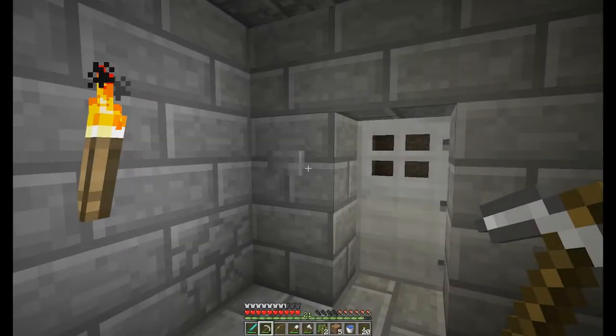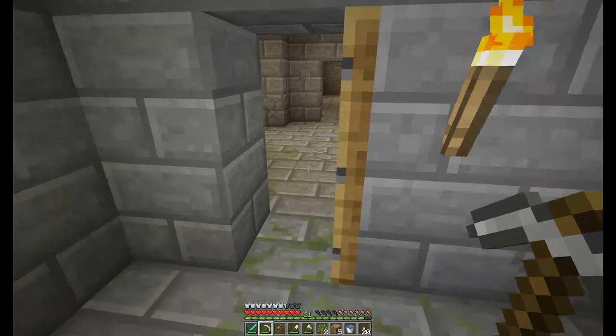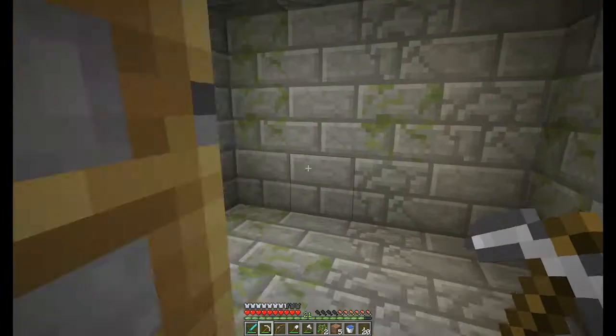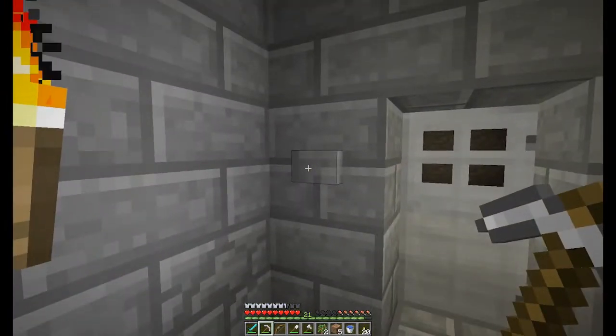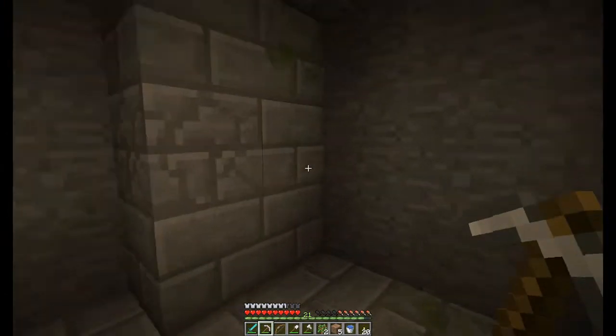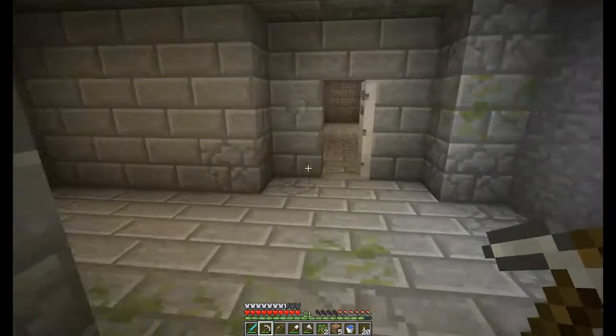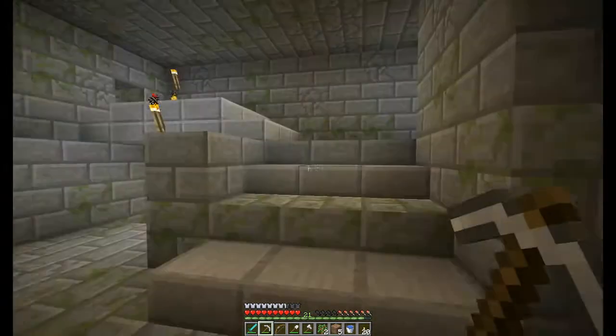Hello and welcome back to Let's Play Minecraft episode 33. Last time we were exploring the stronghold and this time we're going to do more of the same. We're just going to continue on. We're going to start exploring behind some of these steel doors and see if there's anything we missed. Hopefully there will be switches on both sides so that we don't get trapped.